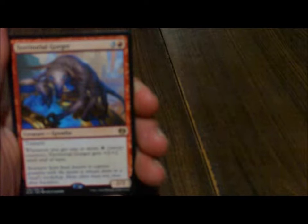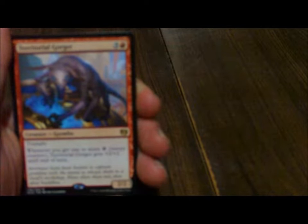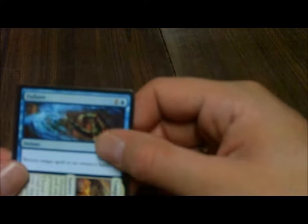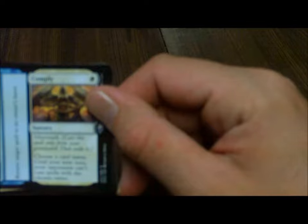I actually bought multiple of these toolkits because I didn't have much of a collection, so this is where I pretty much got my collection started. They're twenty bucks, 285 cards, totally worth it — they give you a hundred basic lands and some enter-the-battlefield tap lands. So I'm going to go get my rares and this should be interesting. From Kaladesh: Territorial Gorger — whenever you get one or more energy counters, Gorger gets +2/+2 until end of turn. Pretty badass in an energy deck. From Amonkhet: Failure to Comply — first cast Failure to return target spell to its owner's hand, then from the graveyard cast Comply for one white: choose a card name, until your next turn opponents can't cast spells with the chosen name. That's pretty wicked.